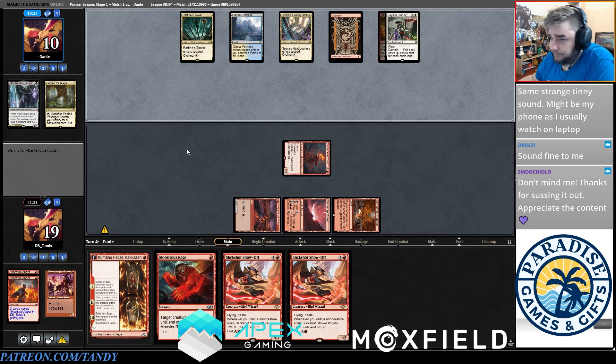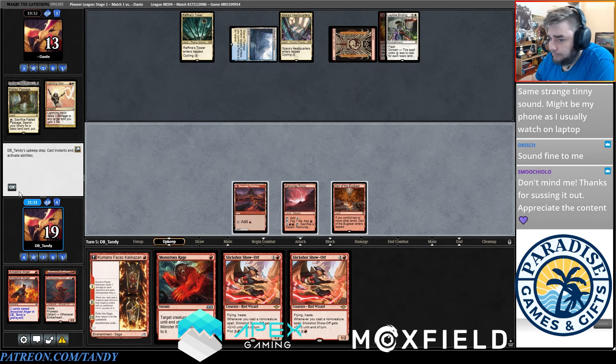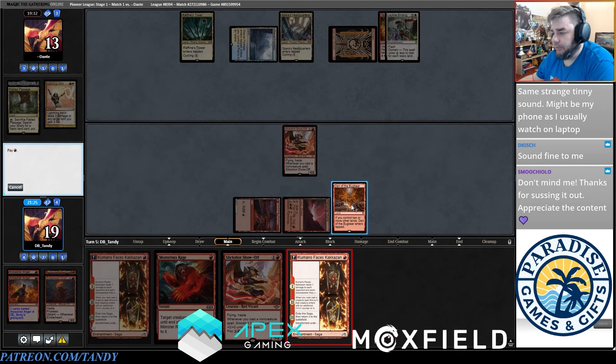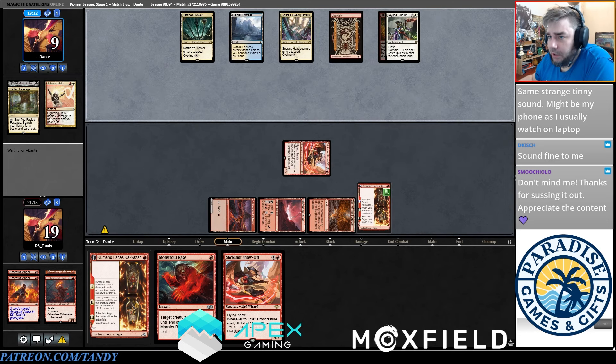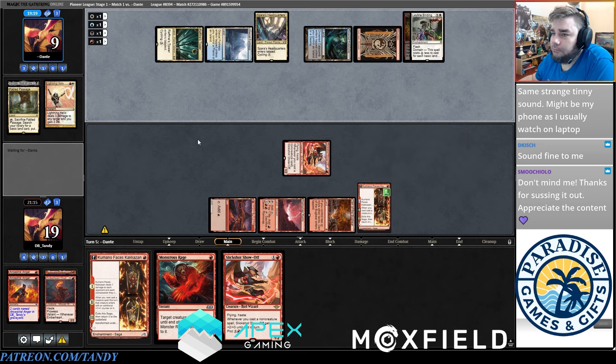They found untapped red — Helix is going to give them some time. We're going to go for Slickshot plus Kamano and try to brute force through all the spot removal. They have three cards in hand. Next turn we can Show-Off plus Monstrous Rage, and if we draw a land we can Show-Off, Monstrous Rage, Kamano and probably kill them even if they have a big blocker like Niv-Mizzet. But they start by tapping red, red, white...